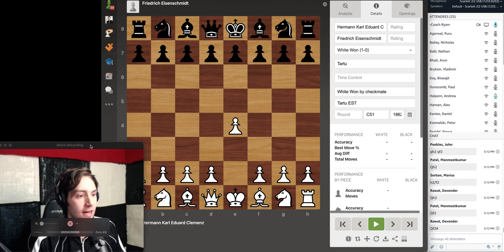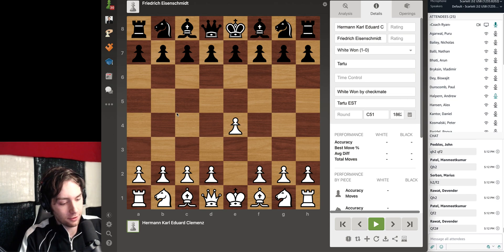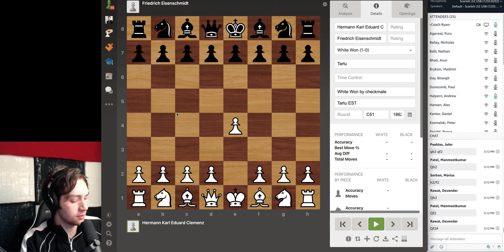These games are taken from this book, 'The Art of Attack' — just a really great book. The first chapter is about the attack on the king that has lost the right to castle. Our first game is Potomkin against Alekhine. Has anyone heard of Alekhine before? Yes — legend, absolutely!